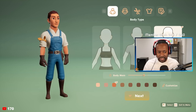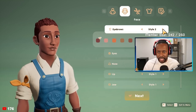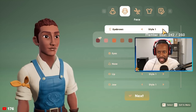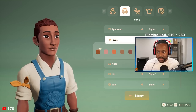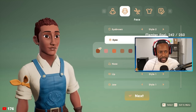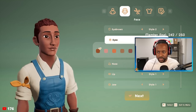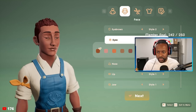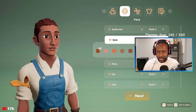As you go through the character customizer, you'll see that there are only about four different options for each part of your face, such as the eyebrows, eyes, nose, lips, and jaw. With so few options, it may be difficult to get a character that looks like you. And as we get further into the customizer, such as the hair, the hair is some of the most limited part of the customizer.